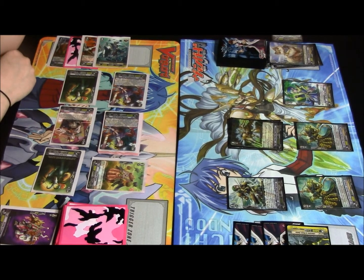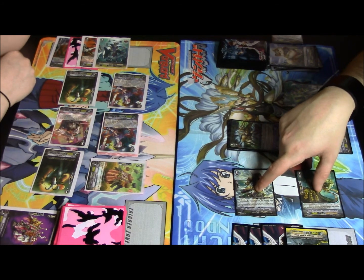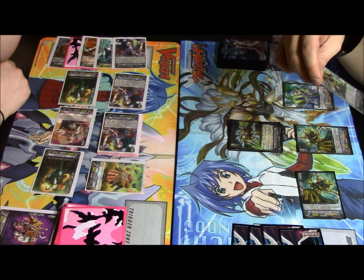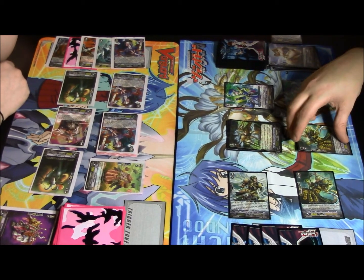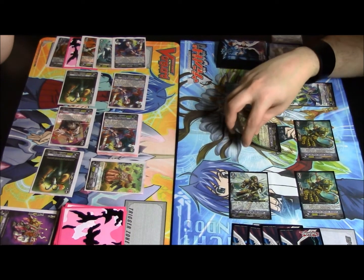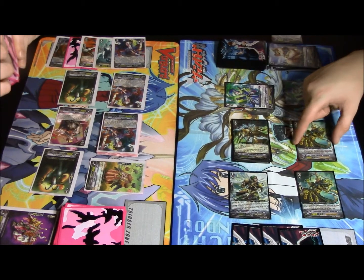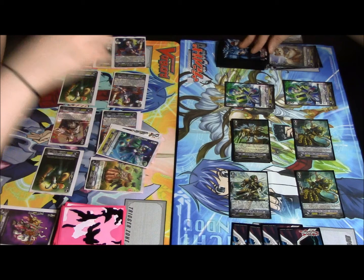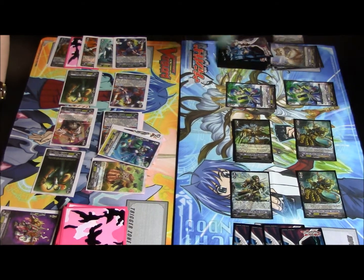Call. Ascrad comes in at the Vanguard — it's going to be 26,000. I'll take the damage. Damage trigger check. Ascrad's ability — superior call Marin. This is going to be twelve plus Limit Break, so boosting for twelve. He's going to come in for fifteen on his own, so twenty-seven. Check the twin drive. First check. Second check. All effects to Garmore. Jerk.